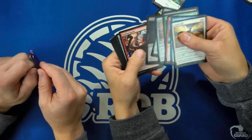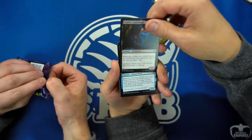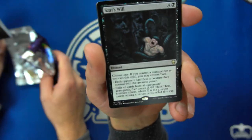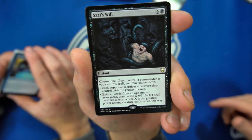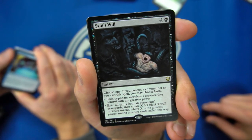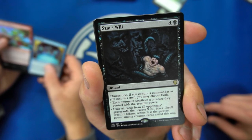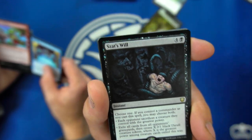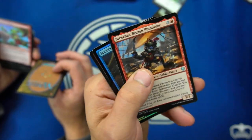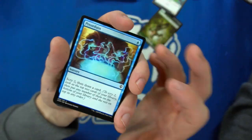Two more packs left and Ikoria. There's a Sky Diamond finally — very expensive one. Choose one — if you control a commander as you cast this spell, you may choose both: each opponent sacrifices the creature they control with the greatest power, or exile all cards from opponents' graveyards, then create X 0/1 Shapeshifter tokens where X is the greatest power among those creatures. We got one foiled rare or mythic so far.